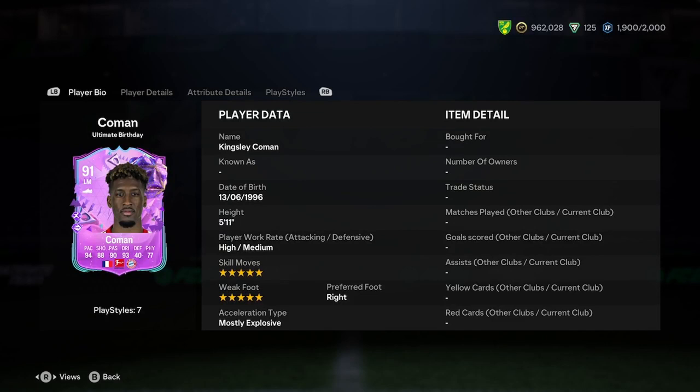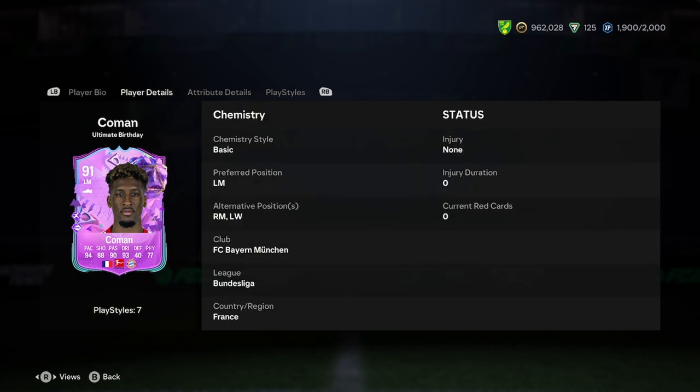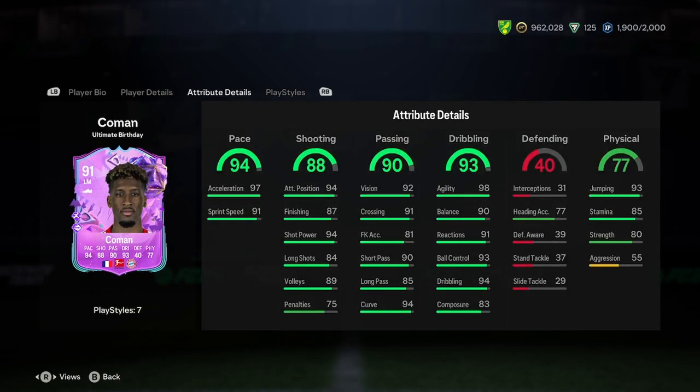So Kingsley is 5 for 11, high medium, 5 star, 5 star, right foot is most explosive. Now that for me is the perfect attribute on the first page for a winger. So we've got right mid, left wing — very nice stuff. He is fairly easy to link to as well, so that always ups his price and ups his worth really, because that's nice.